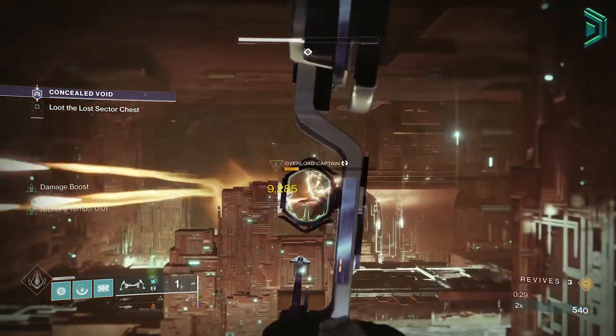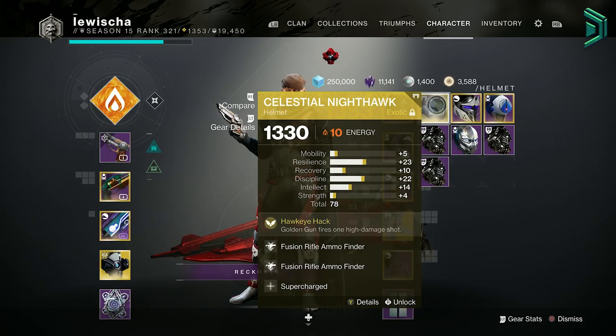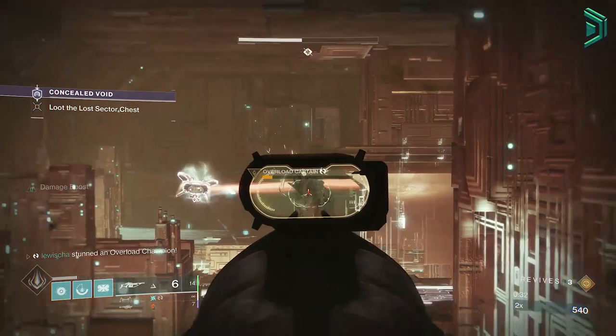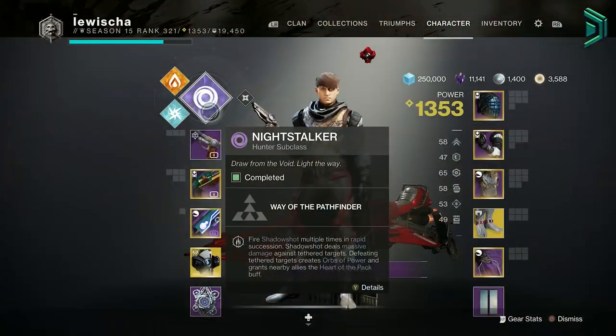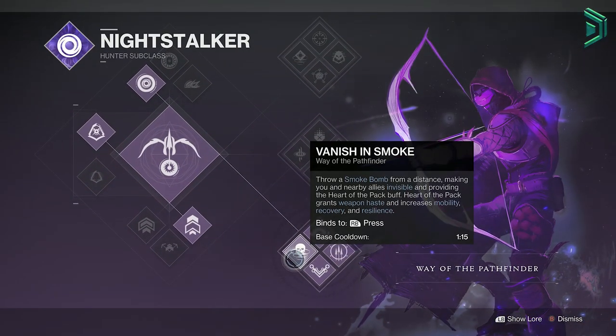Starting with the subclasses: a Hunter should be using the bottom tree Gunslinger and the Celestial Nighthawk to have that extra damage against bosses, because being underpowered you're really going to need it. I wouldn't use void subclasses to start with as they are being changed so you don't really know what to expect straight away, but if you really want to, you can use the bottom tree Tether for the invisibility smoke bomb.